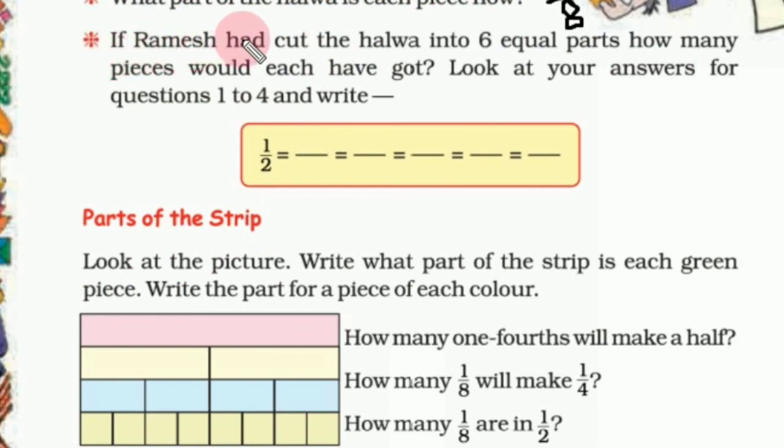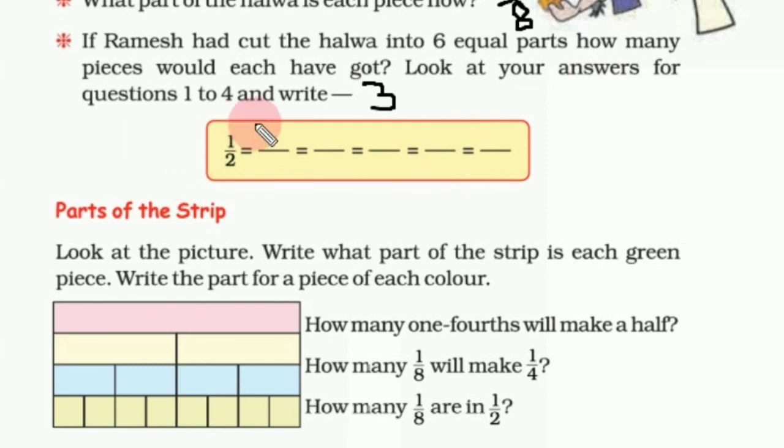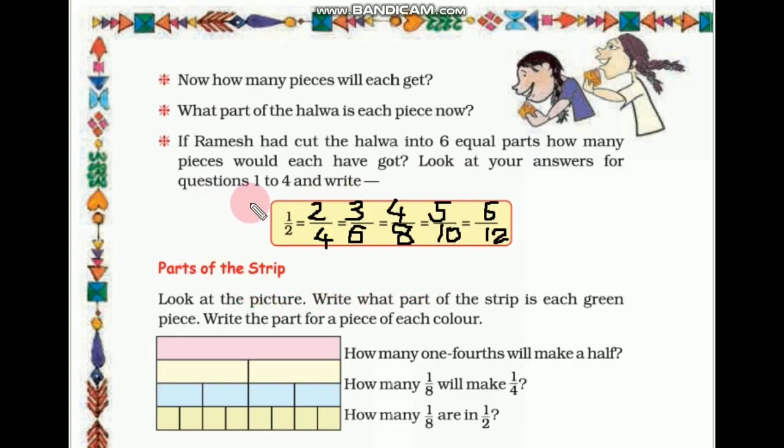If Ramesh had cut the halwa into six equal parts, each child would have got 3 out of 6 parts — that means three pieces. Looking at all answers: 1/2 = 2/4 = 3/6 = 4/8 = 5/12 = 6/12. These all are equivalent fractions.